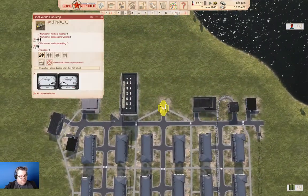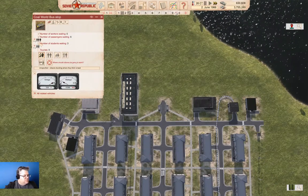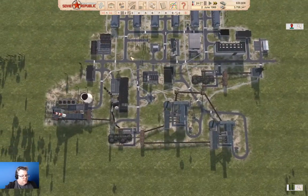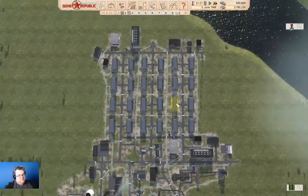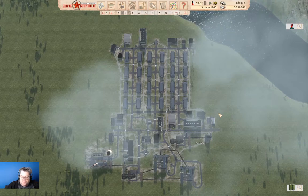What I'm going to do before I forget is I'm going to turn tourists and students and passengers off. So that's going to be all for this time. We've now got ourselves a coal production operation and it's operating. It's sitting here doing its thing, out in the middle of nowhere with no connection to anything.